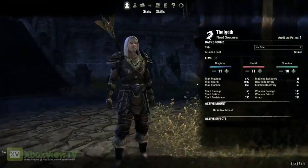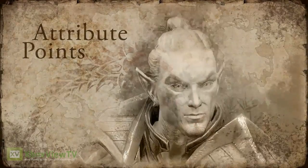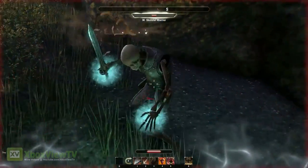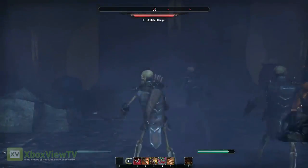When you do level up, you get a point to spend in an attribute and a point to spend in a skill. Attribute points increase the three basic resource pools in the game: health, magicka, and stamina. Health is drained when you take damage in combat, magicka when you cast spells, and stamina when you sprint or use weapon abilities.